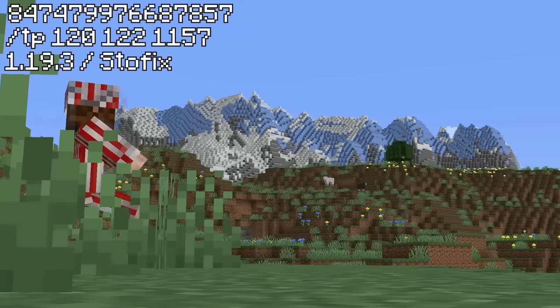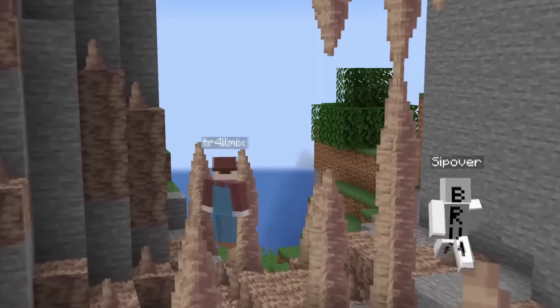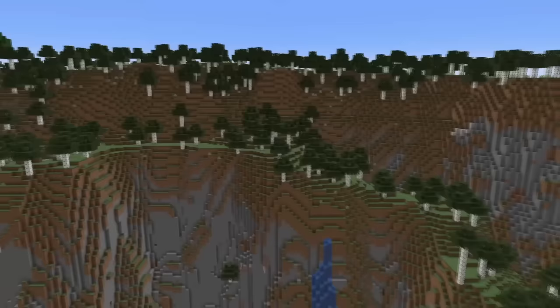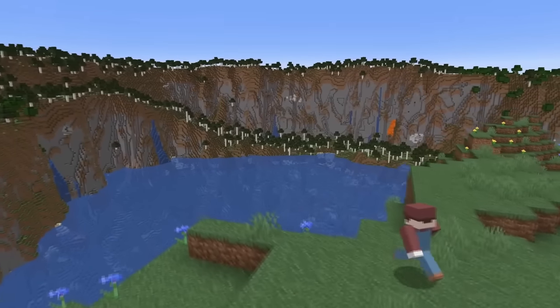Personally, I think frogs are a tiny bit ugly, especially when comparing them to the most beautiful seed that's ever been found in Minecraft. Only a couple hundred blocks from spawn, this seed has a gigantic water lake surrounded by beautiful mountains, with a birch forest-like pathway going across the side — it looks like something people would genuinely travel to admire in real life.